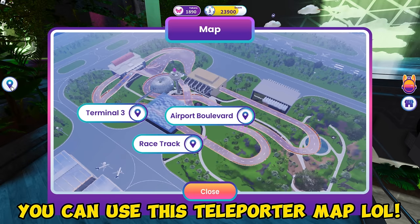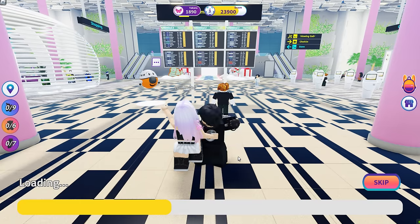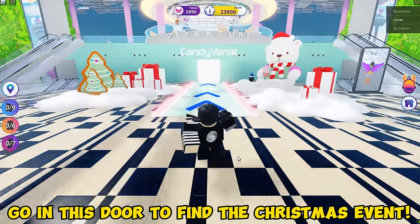Never mind, you can use this teleporter map! Let's go to Terminal 3 right now! Wait for the map to load up! Now follow where I go! Go in this door to find the Christmas event!